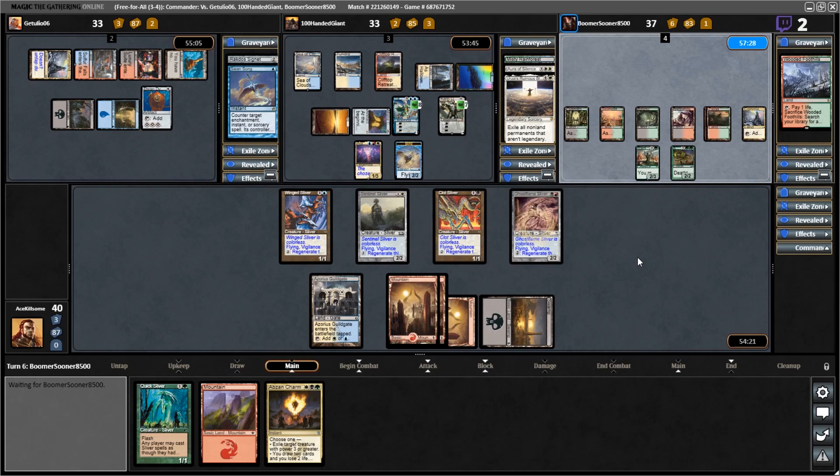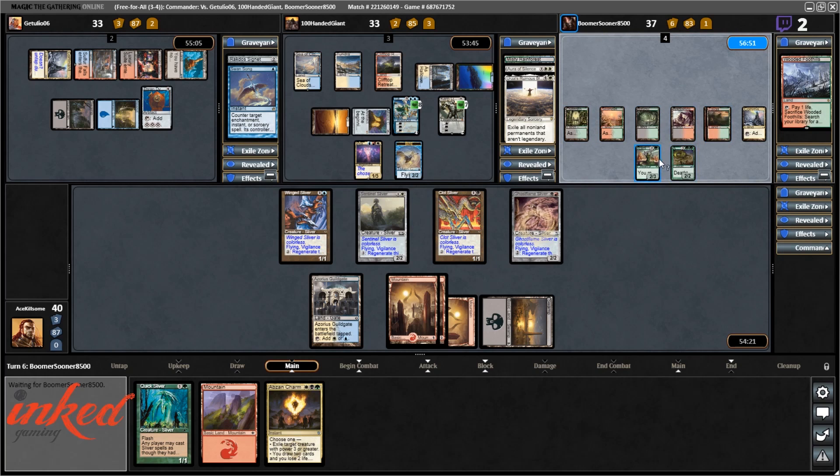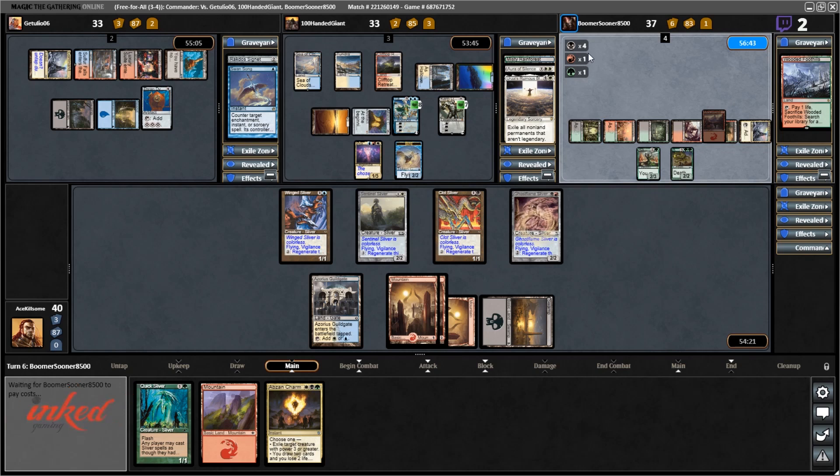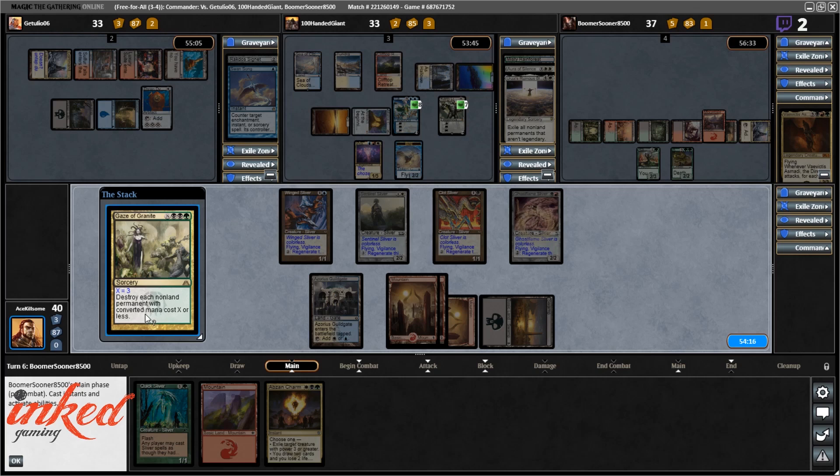Alright, let's see what we got. I wonder what's going on over here — like, fair bit of land, not so much stuff. Five mana — oh boy. They're gonna play — oh okay, destroy each non-land permanent with— oh no. Counter it, someone counter it!